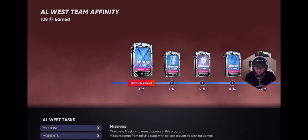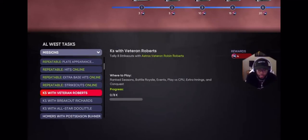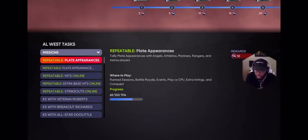I like to start off with the AL West — just personal preference. What I do is always look at the missions first. Season One was a little different than Season Two — you had to play innings in Season One and now it's plate appearances. I stay away from the online stuff because online is harder and longer.